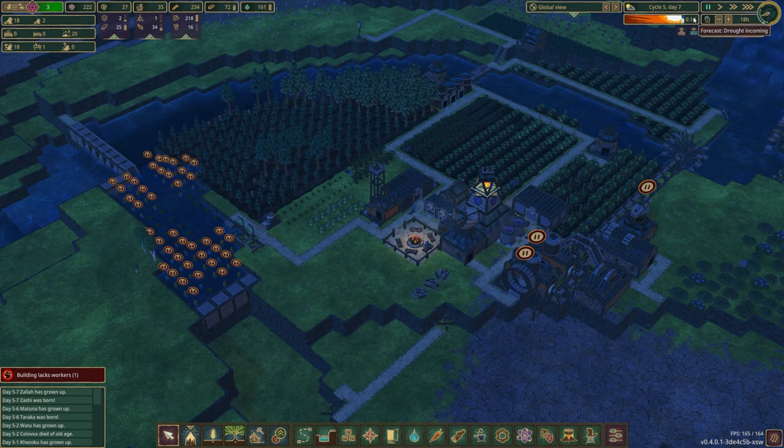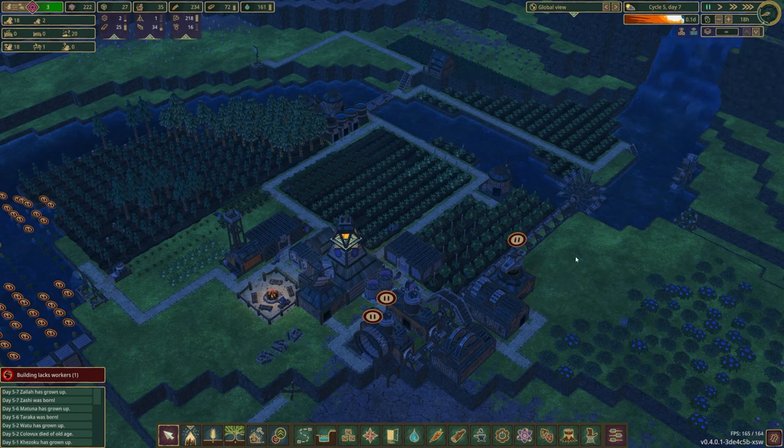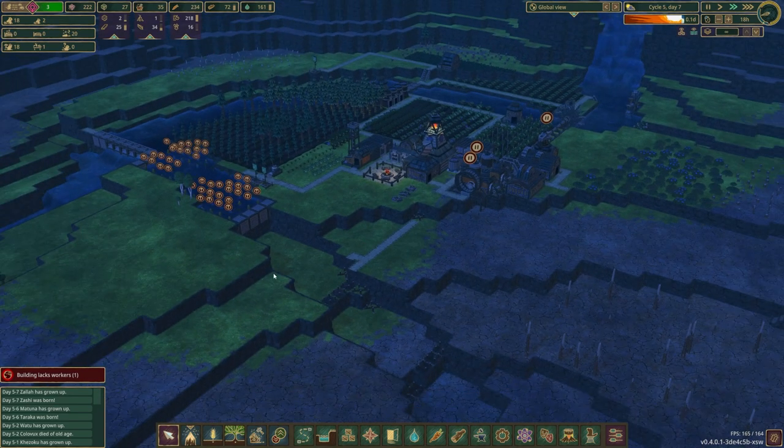0.1 days before the drought starts. How are we looking? We're not completely full on water, but it is looking alright. We only have to have 20 beavers fed and watered, so we're looking okay. We'll get there. At least we have the canola planted now — I had somehow managed not to do that early on. So I think we're going to be fine.